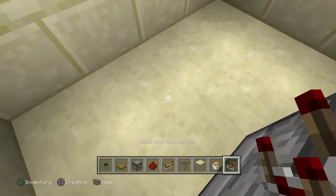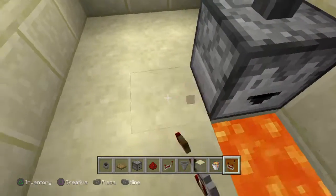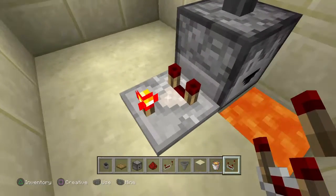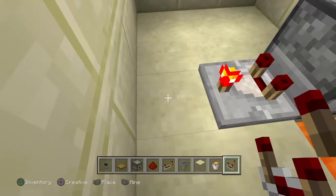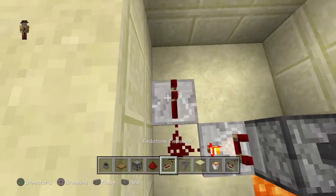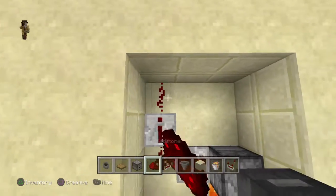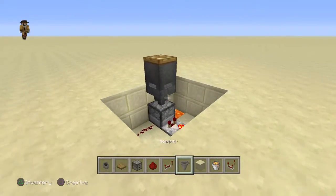Now let's get on with the redstone. Take out your comparator and place it coming out from the dropper. Put it in subtracting mode by right-clicking it if you're on PC. Then take your piece of redstone and place it right here, take your repeater and place it right here, and then make your redstone go all the way around and to the dropper. That's it. You're done.